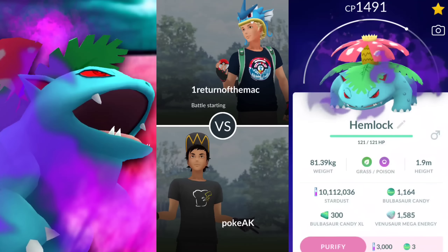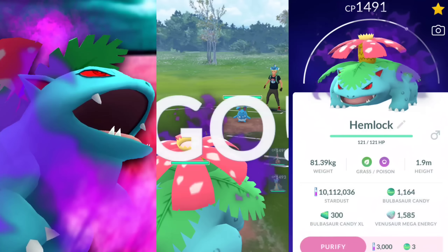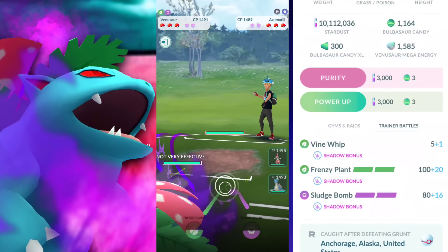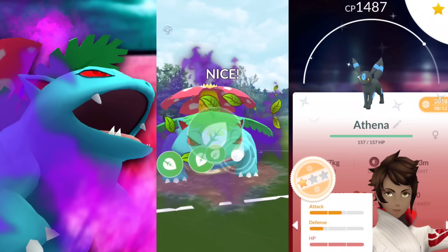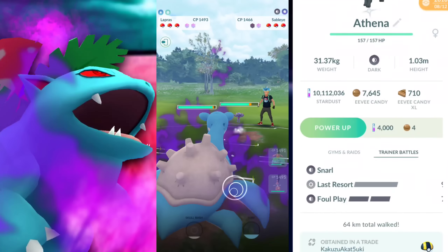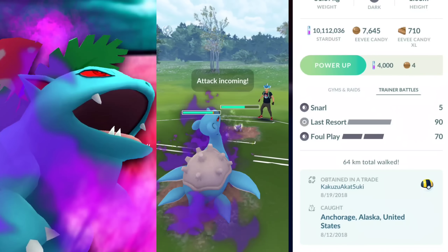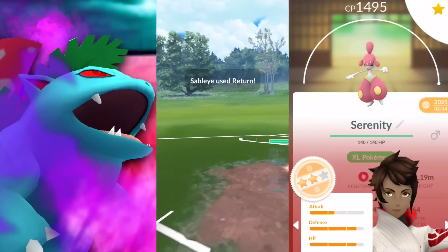Welcome back trainers. In this video we're going to be taking a look at a couple of Pokemon that I just find to be extremely solid for you in the Great League. Starting it off is Shadow Venusaur. As you can tell I've been using this quite a bit because I just like Venusaur — Frenzy Plant's really good, and on top of the shadow damage and the spam ability with Vine Whip, it's an amazing pick for sure.